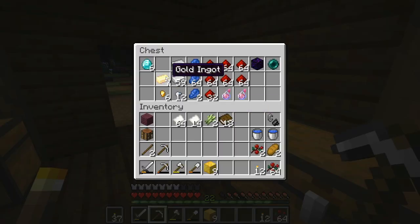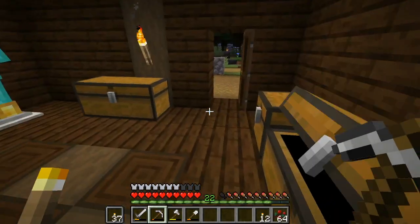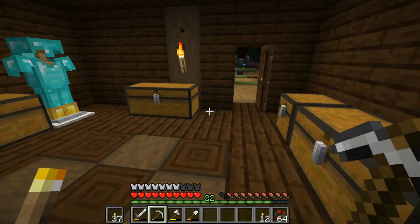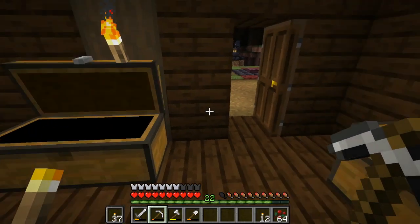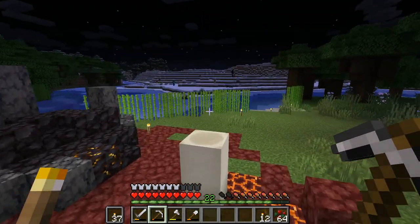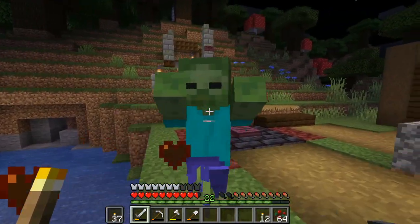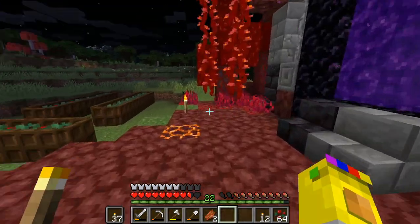Today our goal is to get books, which is why we've set out all this gold — 99 blocks of gold, which is quite the allotment. We're going to take all of this gold and see how much leather we can get, because with enchanting tables you get diamonds, you get obsidian, you make an enchantment table — but enchantment tables aren't as good as they can be without books and bookshelves. We have plenty of sugarcane but not leather, so today's episode is all about leather.